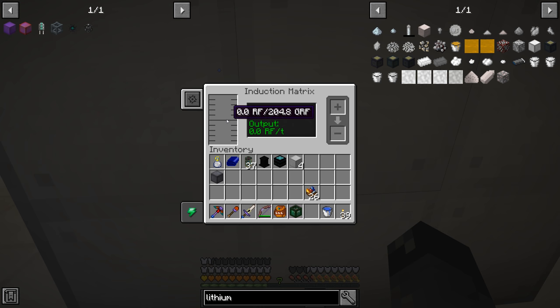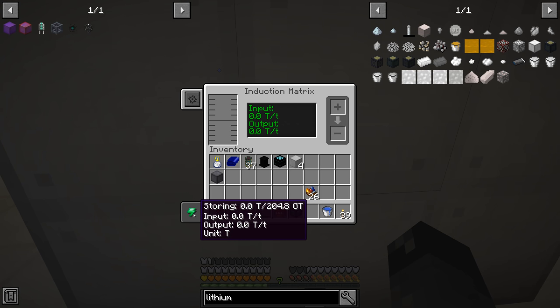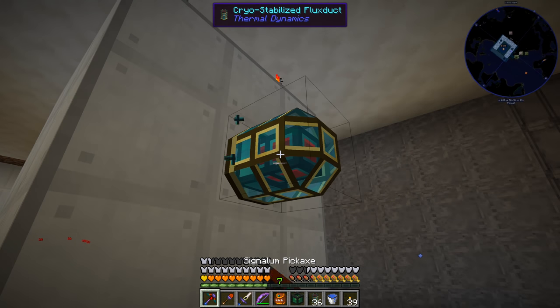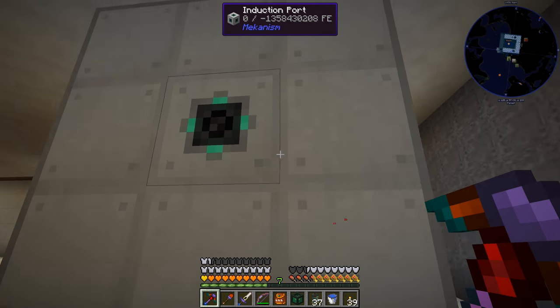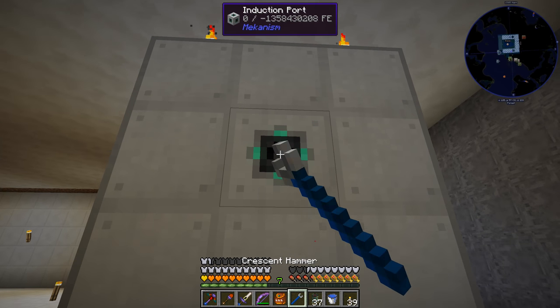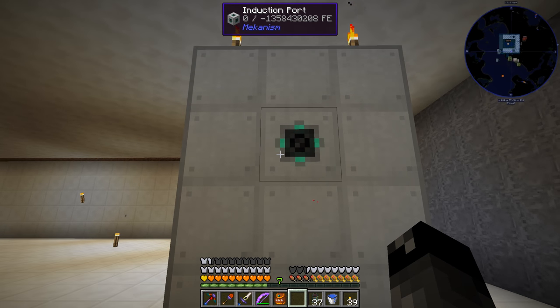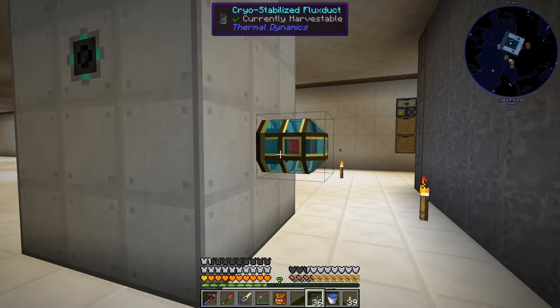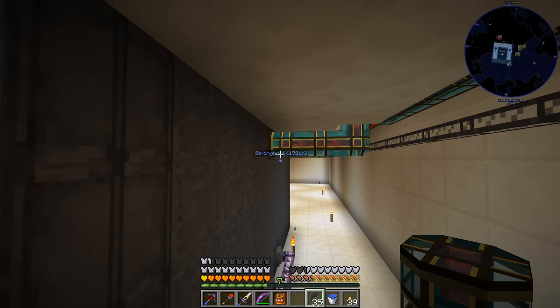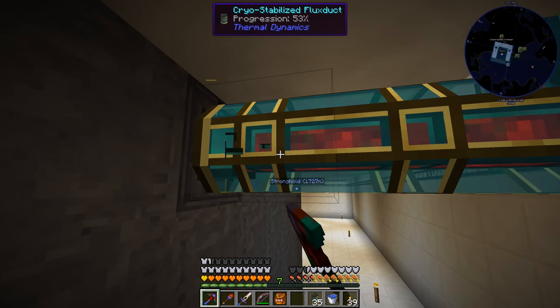You can right click the induction matrix and see it holds 204 giga RF - that's billion RF. You can switch between RF, EU, Tesla, or Joules. Now we need to hook this up into our main power supply. We'll extract power from the reactor side. It shows negative FE - I can't remember if you have to smack it with a wrench to change from input to output. Let's hook up the input and see if it gains power. We're removing the existing connections and swapping with reactor casing pieces.